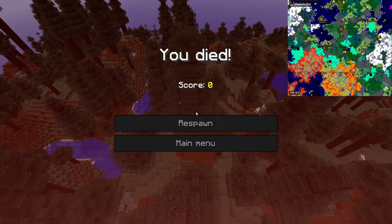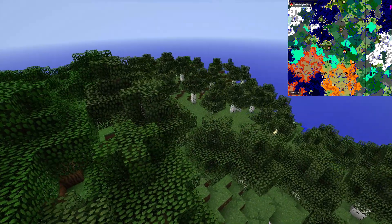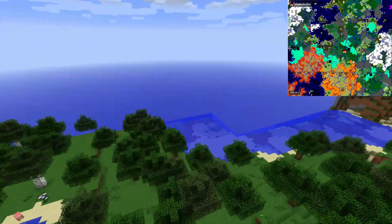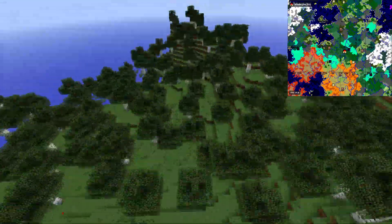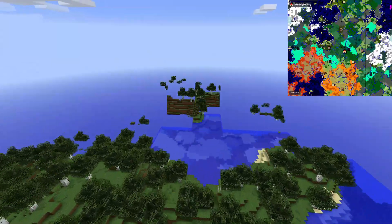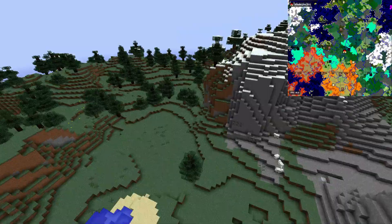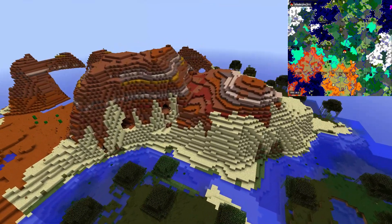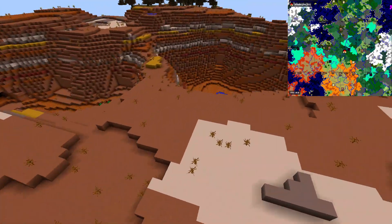Going back to spawn and taking the opposite direction — to the west, not the east which we already checked. In the west we have some forest and then a huge mountain area. Behind that we have a swamp, and then there's already the mesa. The mesa is quite huge too — a nice place to build a base with a great view of all the canyons and red sand.